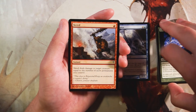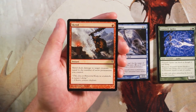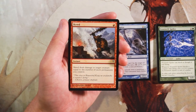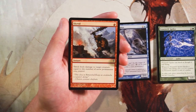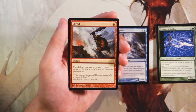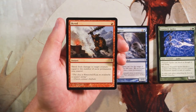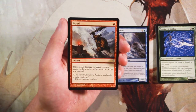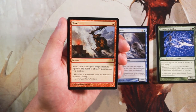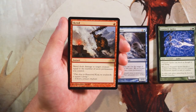Scred is an instant for one red — deals damage to target creature equal to the number of snow permanents you control. Scred Red is actually a Modern deck that pops up from time to time, running lots of snow-covered mountains, and it's really good there. In draft, it's probably pretty good too if you can get enough snow permanents to deal meaningful damage. Because it doesn't hit players I like it a little less, but it's solid removal. I'd still rather have the Raptor, since the Raptor can dodge this card.